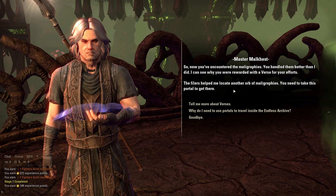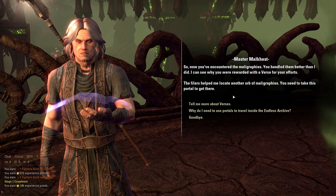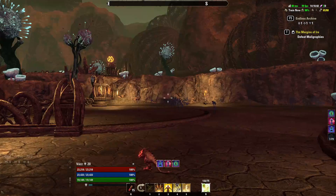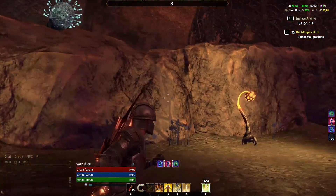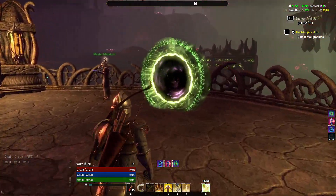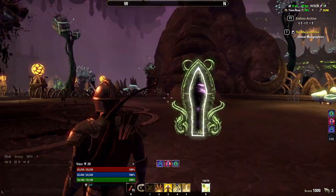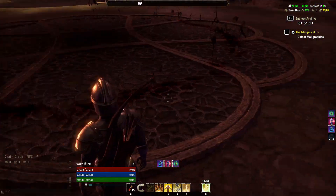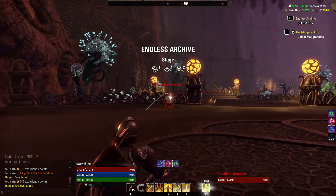Now you've encountered the maligraphies. You handled them better than I did - I can see why you were rewarded with a verse for your efforts. The filers helped me locate another orb of maligraphies. You need to take this portal to get there. Is there anything else to explore? If I walk in there, is there a black circle that spawns enemies? Is that how it works? Let's check out the map.